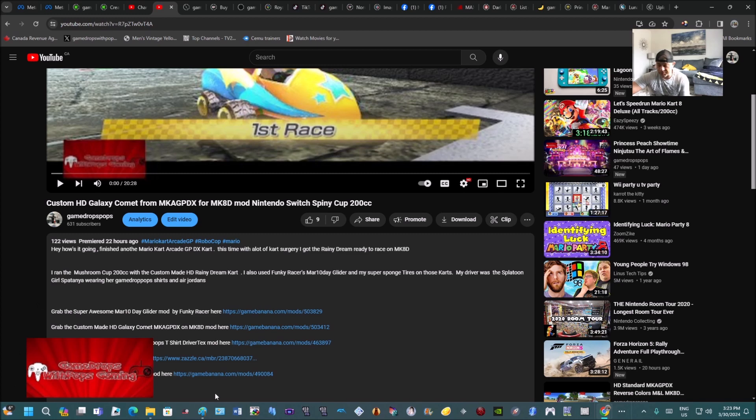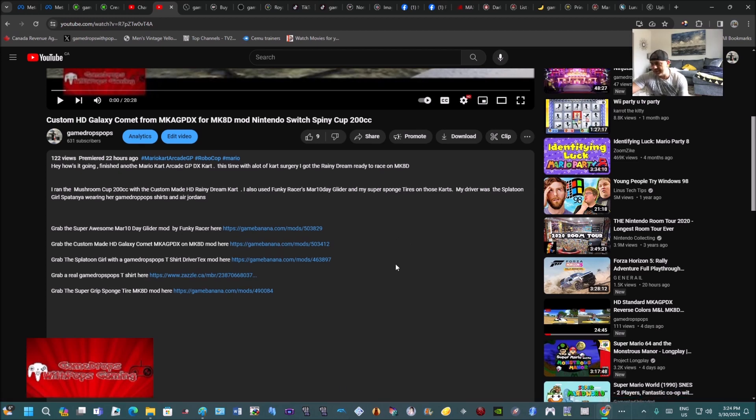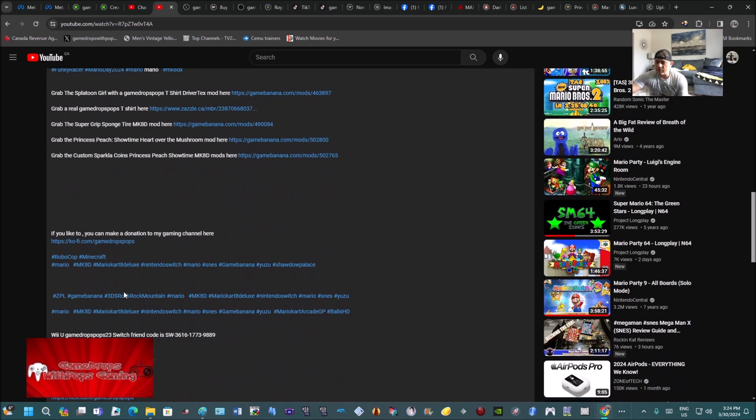Don't forget to like and to subscribe to my channel, please and thank you. Then you'll see these blue links — just read the wording and click that link, it'll take you right to the mods. It saves you from looking and searching, really cuts down time and makes it convenient. Scroll to the bottom and you'll find my consoles — there's my Wii U, Switch, Xbox, PlayStation profiles. I do have links you can click as well.